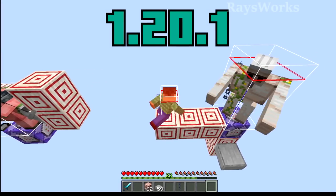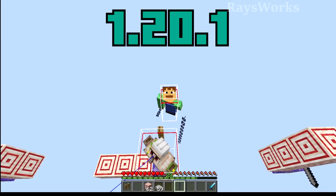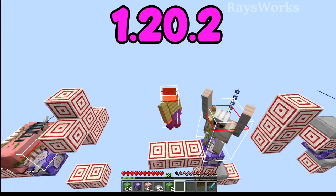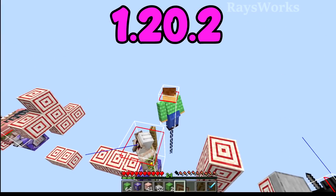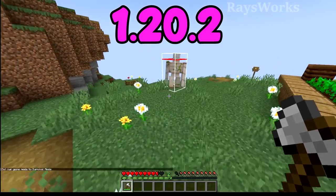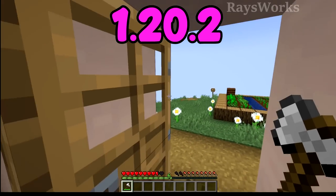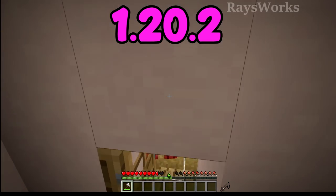Before, if you were within two blocks of an iron golem, it could hit you, and even a full block underneath it was still able to hit you. Now you have to be a bit closer before it'll actually hit you, but you'll still be safe by stacking up three blocks. You can now hide from their attacks just by being two blocks under them. You can use this to your advantage early game — for example when speed running, hit the iron golem, retreat into a house since it can't reach as far, or do crits without even needing to build a tower.